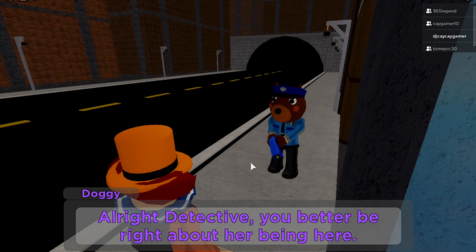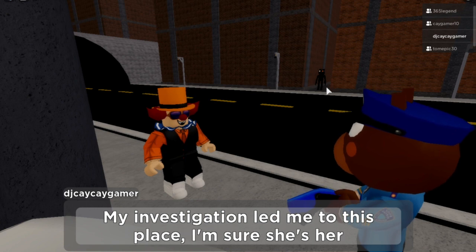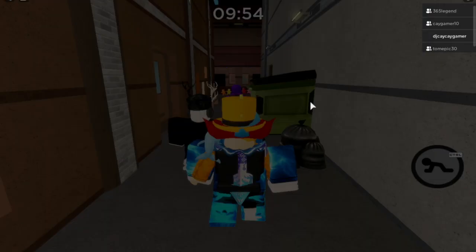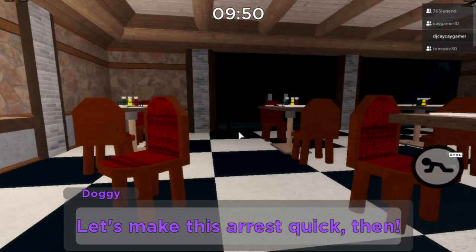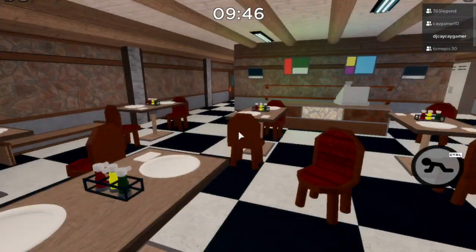Also, a little easter egg: in this cutscene when it turns around, that's Mr. Stitchy in the alleyway right there. I'll walk you through where each skeleton bone location is while my brother helps beat the map.